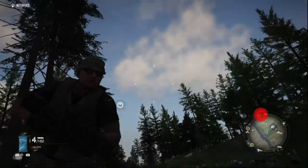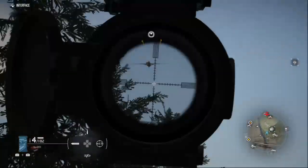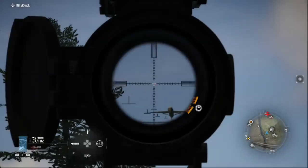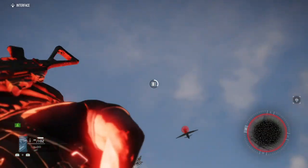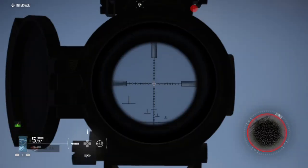You've got different distances to account for depending on where the drone is coming from. You've got to predict where it's going to go — if it's far out you shoot in front of it; if it's above you, you can shoot more direct or slightly in front. It's only a two-shot kill but it's still hard not to get spotted.